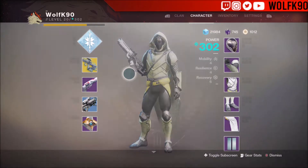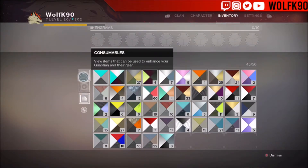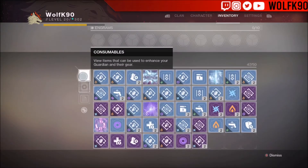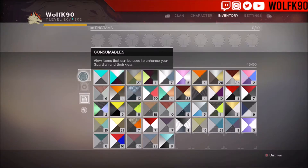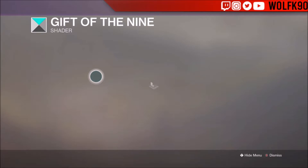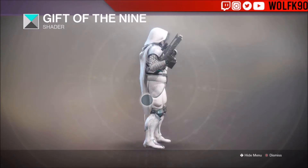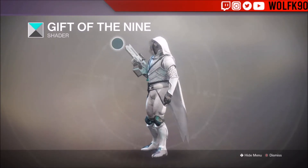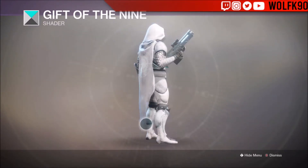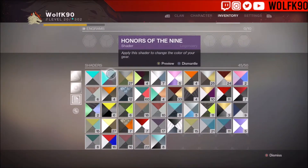If you guys don't know, you can press the directional pad and it will go up and down through the shaders. The first one we're going to look at is Gift of the Nine, and I actually like this one a lot — it kind of reminds me of the monochromatic shader. It pretty much whitens out your character. It looks really cool but it's really basic, so I'm not sure I'm super into it for that reason.